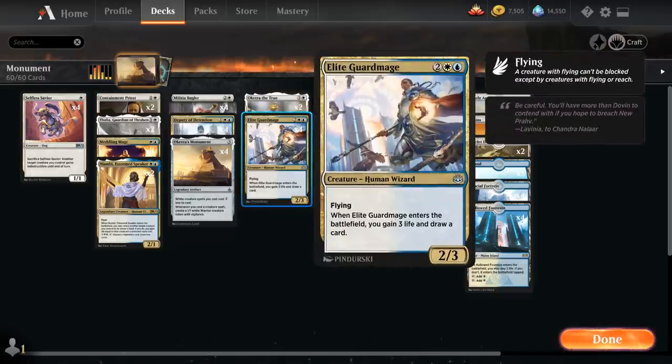Next up we've got another card-draw creature in Elite Guard Mage, a four-mana 2/3 flyer that, when it enters the battlefield, lets us gain three life and draw a card. We can also find it with the Militia Bugler since it still has power two or less.